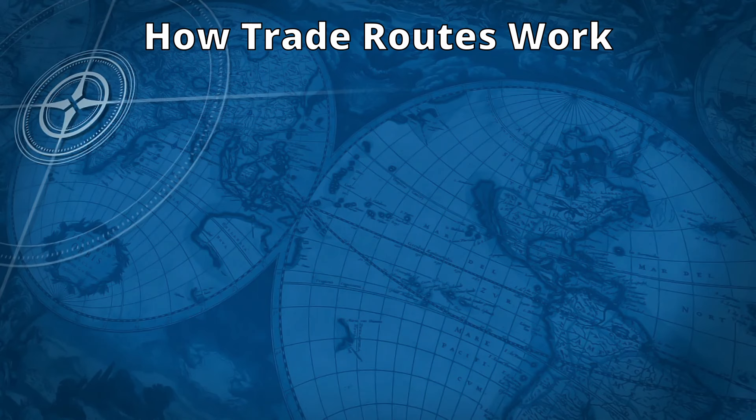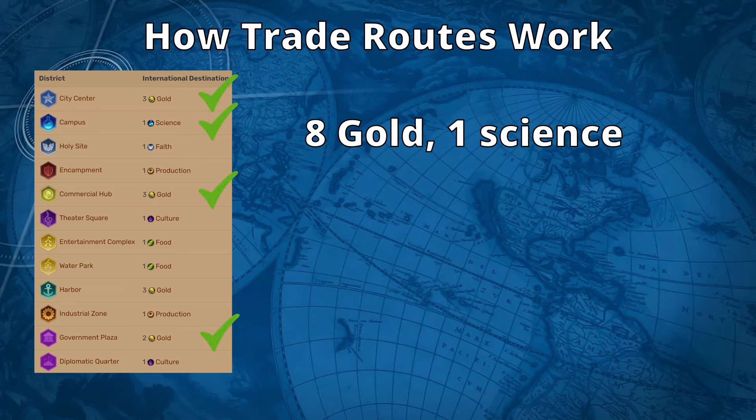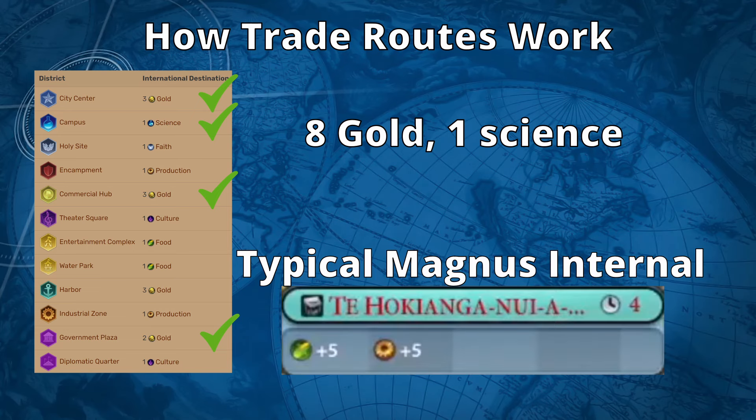First, the base yield of the trade route is calculated based on the districts at the destination. I've displayed the exact values of all of the district trade route yields on screen. We can see from this, for example, that a trade route to a city with a commercial hub, government plaza, and a campus will provide 8 gold and 1 science per turn. So far, this trade route isn't competitive with the trade routes we could send domestically.